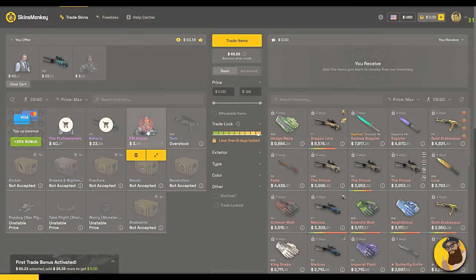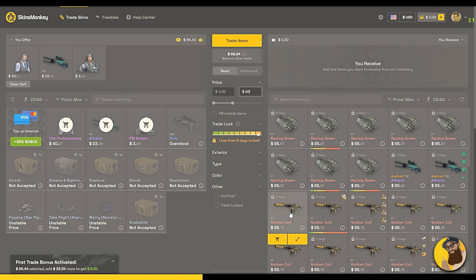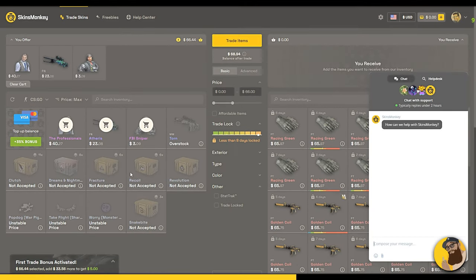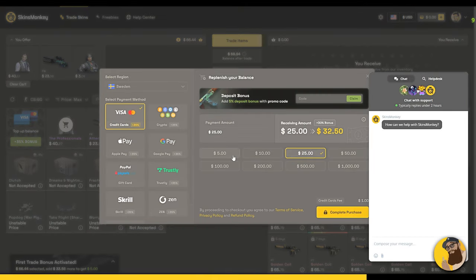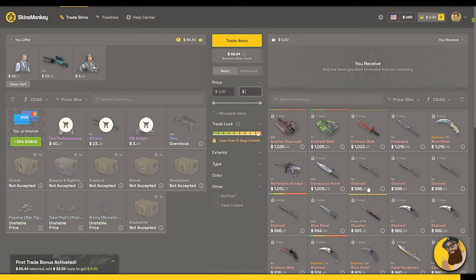Skins Monkey is an automated service that lets you trade skins instantly for a fee. Sign up now and get up to $5 bonus. Simply add items from your inventory, then find skins that match your current balance. The site offers live support 24/7, you can also top up your balance if you're missing a few dollars, and there's a lot of skins to choose from. Visit my link down below to get to Skins Monkey.